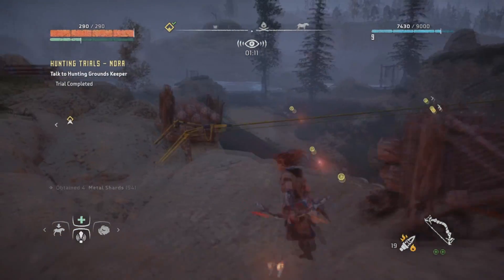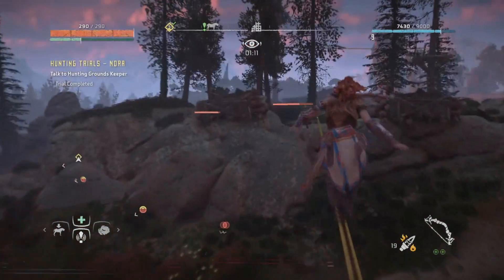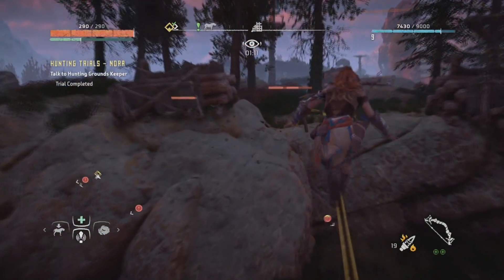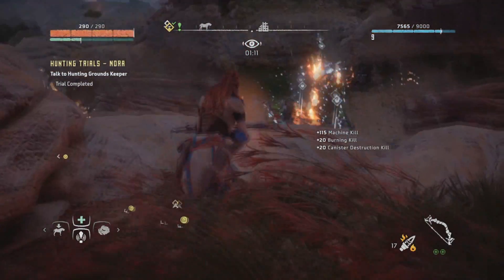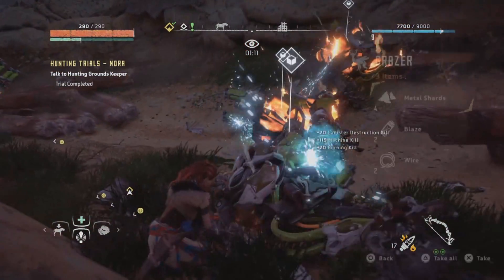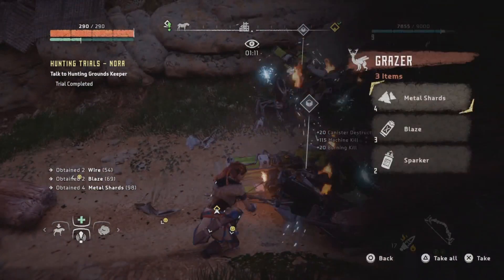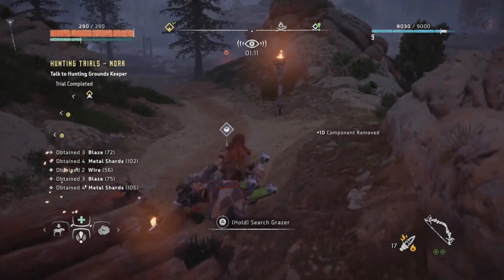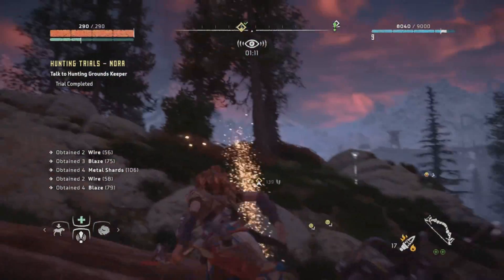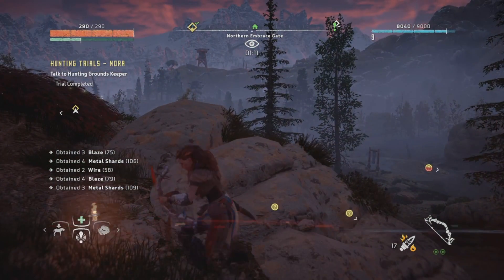Then after you're done, go back and go to your next trial. You see how big that damage area is. The main things you're gonna need here are the blaze and your metal shards, because you're gonna need those to craft your arrows and other ammo you're gonna need later on or for the next trial.